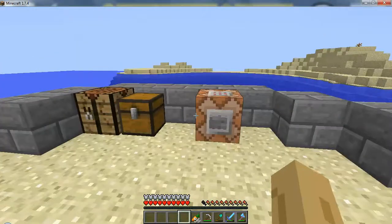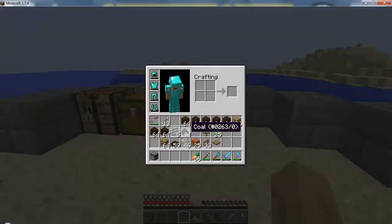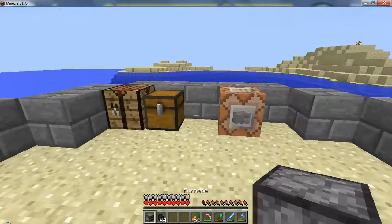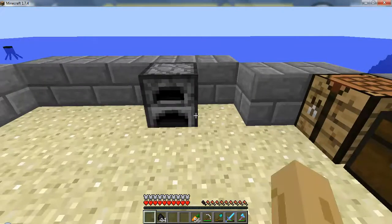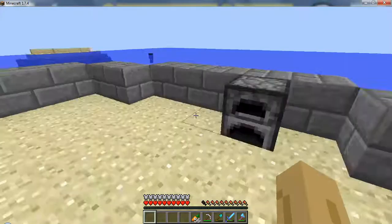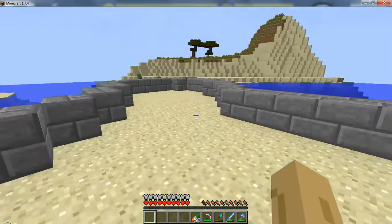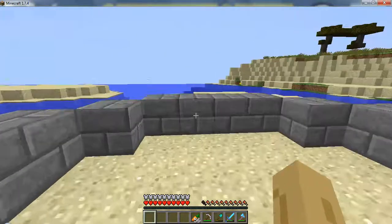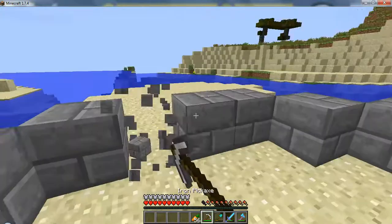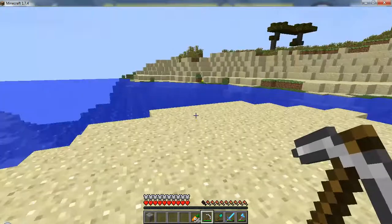I should probably place that furnace down and fill it with coal — just pop that down right here, not quite where I wanted it but okay, just in case. So this is going to be the door, double door. There we go.